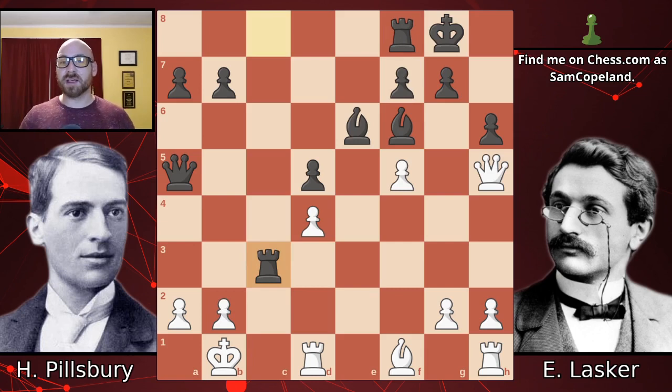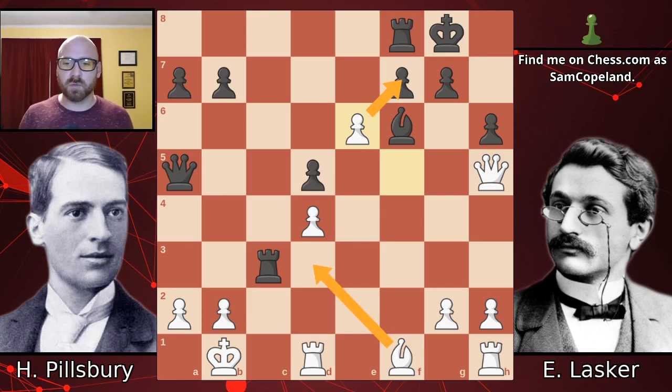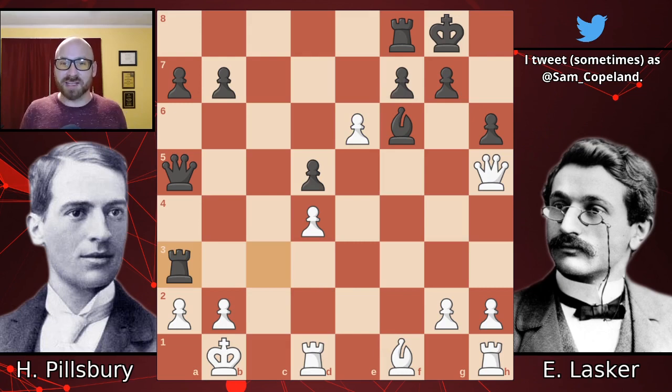After rook takes c3, Pillsbury instead takes the bishop on e6. It looks like Pillsbury is doing pretty well — isn't the rook still threatened? If it retreats, isn't white okay? You're going to be able to take on f7 with pretty good light squares. But there's another brilliant move for Lasker that you really need to see to justify the last move: rook to a3! You take a rook that is hanging and move it to another square where it is hanging to the exact same pawn. This is a fantastic move and the only way to put pressure on the white position.